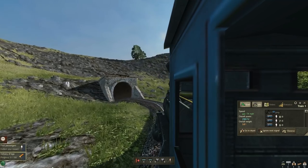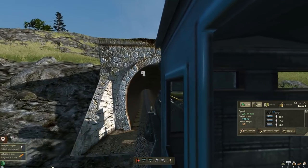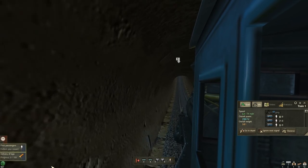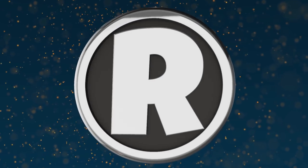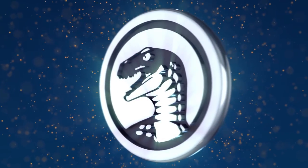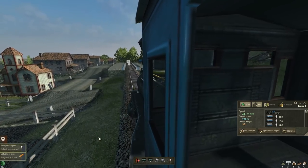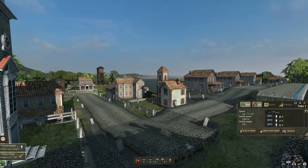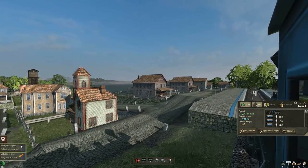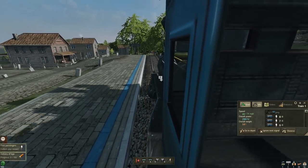Cargo transport, passenger transport — what more could you want? I'll see you all on the other side of the tunnel. All right folks, we're just pulling into the station. We can actually look around from the train, and I think we can look from the train cars too and see the interior and exterior. Heavily detailed here in this game.